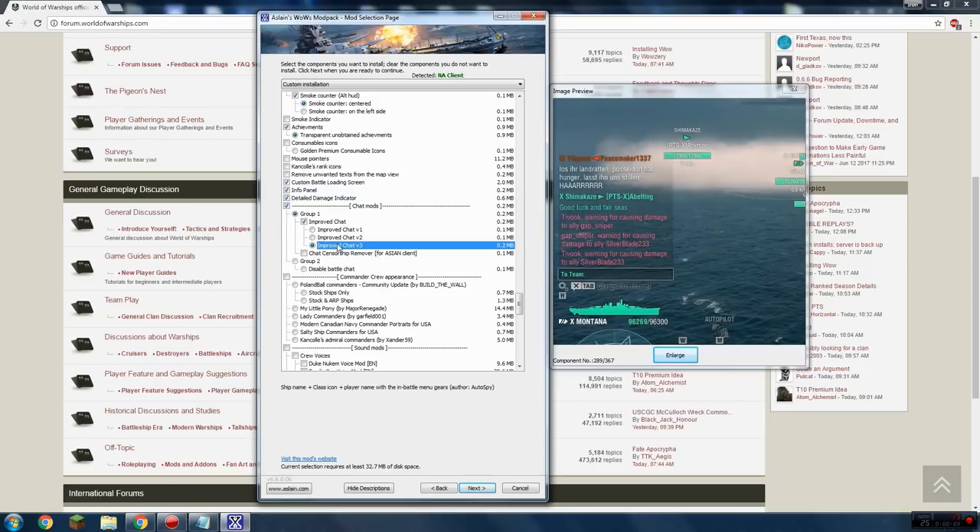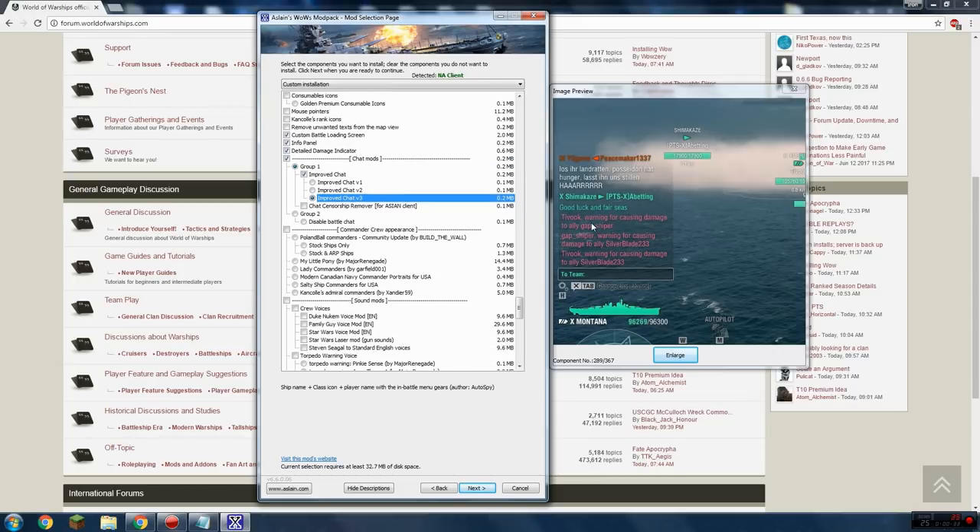Chat mods — I use Improved Chat Version 3. All this does is show, whenever someone types in chat, the name of their ship, their clan tag, and their player name. In standard chat it just shows the player name, but I want to see what ship they're driving. It does make the chat a little bigger because of the extra information, but even if they say just a single letter it'll show 'Shimikaze, clan name, player name.' I like that, so I use Improved Chat Version 3.